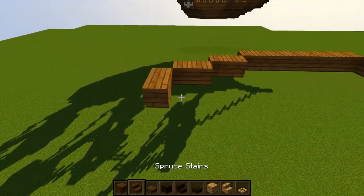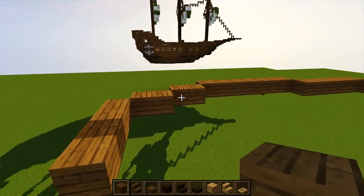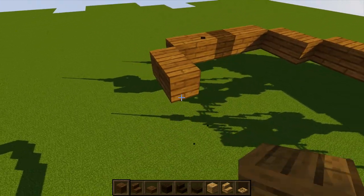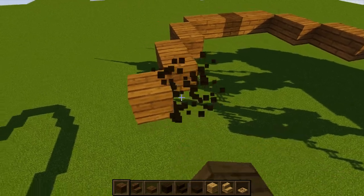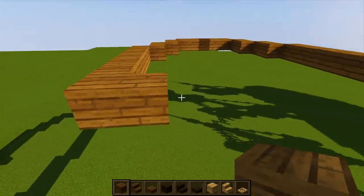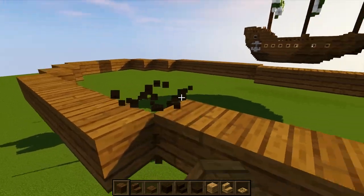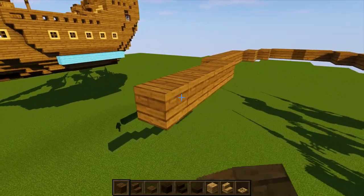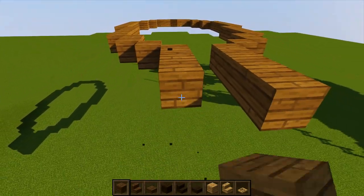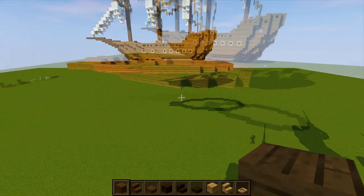Come to the back and place a dark oak plank, then use spruce again and basically repeat the same pattern on the opposite side but reversed: go two, two, another two, then seven blocks, then one, go one, two, three, four, five; break the back one, come in and do two, then one, then go four. That gives us the pattern for the boat.